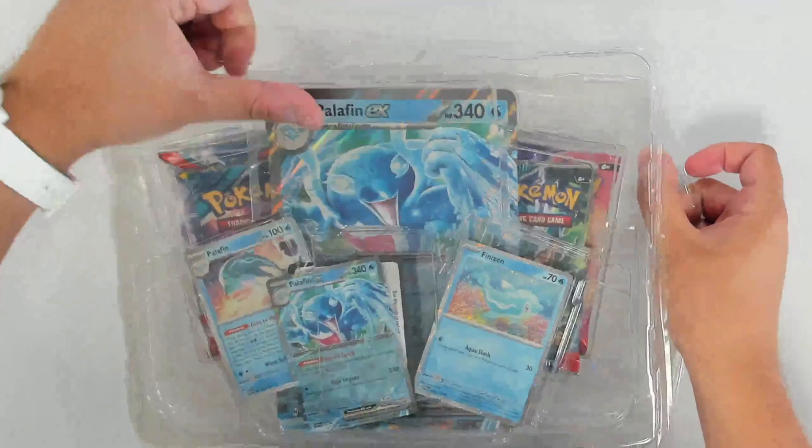Oh, and inside we've got some new packs — it's very cool. We've got a couple of Twilight Masquerade, a Temporal Forces and an Obsidian Flames. Okay, let's go with Obsidian first. See if we get that Charizard — that'd be lovely.